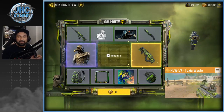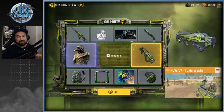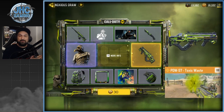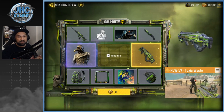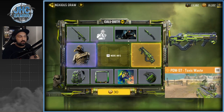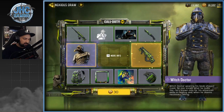The brand new Lucky Draw is here guys and it's the first legendary PDW. You guys know I love the PDW — I use it in my loadouts, been using it for a long time, many seasons in a row, always use it in Search and Destroy, one of my favorite guns in the game. So I'm very excited to finally get a legendary skin with a death effect. The gun is called Toxic Waste, PDW 57. We also got a brand new soldier skin — Witch Doctor is here.